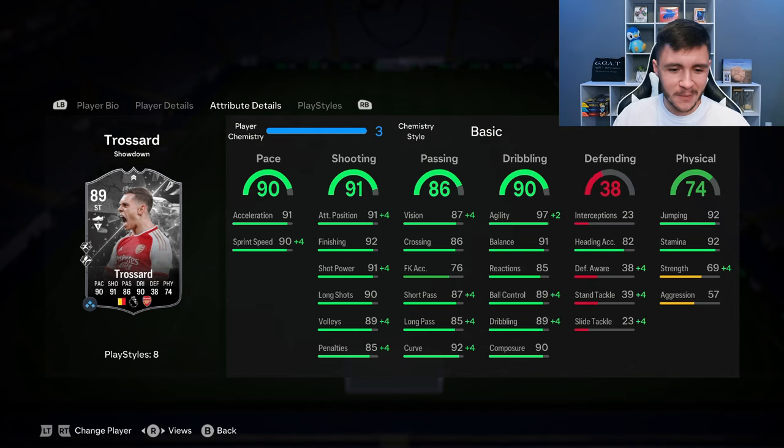Looking at his in-game stats in more detail, the card is pretty well-rounded from an attacking perspective. He has 90 pace with 91 acceleration and 90 sprint speed — really good for an attacking-minded player, but it can be better with a specific chem style. The 91 shooting is going to be a huge part of his game; 91 attacking positioning and 92 finishing are two really good stats. The 86 passing is also very important if you want to play him out wide as a playmaker: 87 vision, 87 short pass, 85 long pass, and 92 curve. I expect his passing to be very accurate in-game.